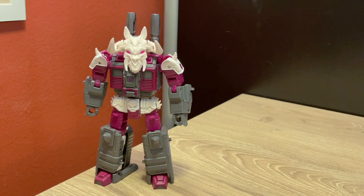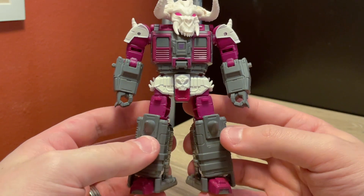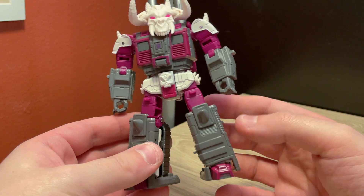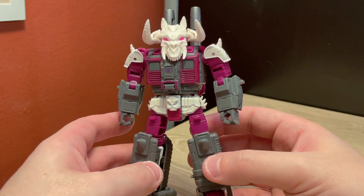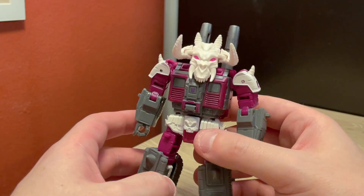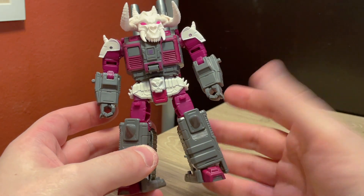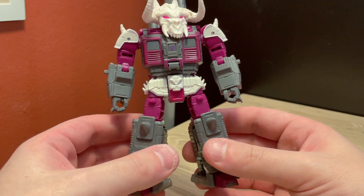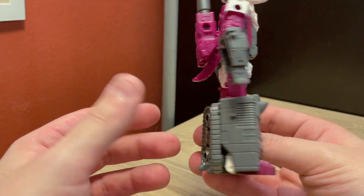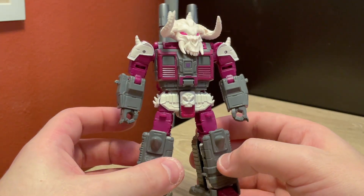Since Iguanus has been going first all the time, let's start with Skullgrin this time. It's a nice color layout, but the darker purpley-burgundy colors with the gray kind of bleed together visually. The white stands out really nicely, and I like the bright pink they used for the eyes, but it is kind of a more drab color scheme in comparison to something like Iguanus. Proportionally, I think he's cool though — he looks kind of stocky, which works for a guy that's supposed to be a demon skull monster thing.